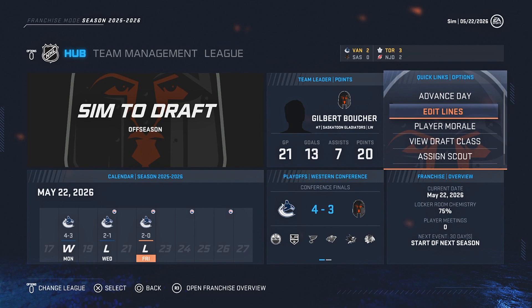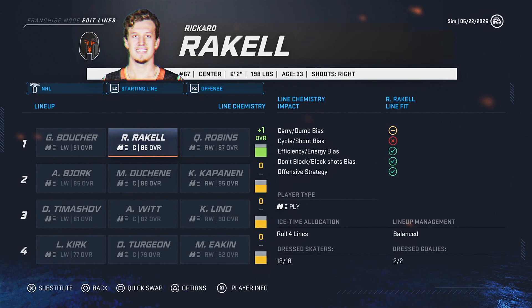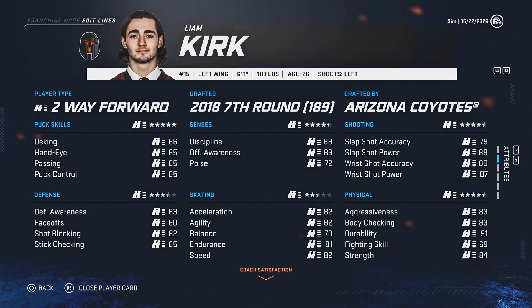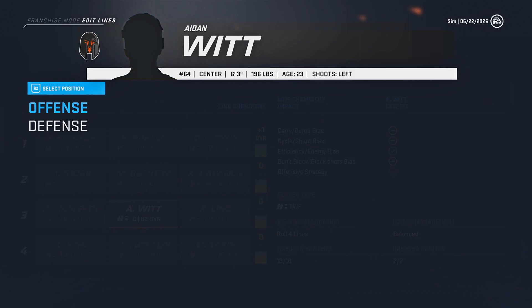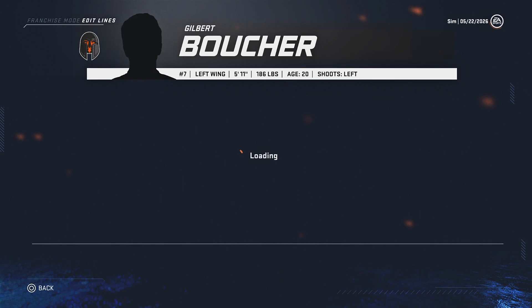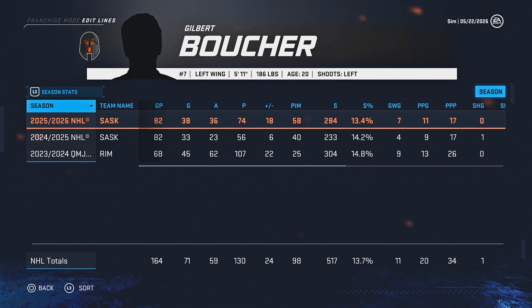We made it to the third round — the conference finals — and lost to Vancouver after a hard-fought battle. The plan going forward is to put Boucher and Quinton Robbins on the first line together, look into getting a new first-line center since DeShane at 35 years old is on his way down, and improve special teams. Hopefully next season our left-wing franchise sniper will have an even better season. The goal is 100 points and maybe even a cup.